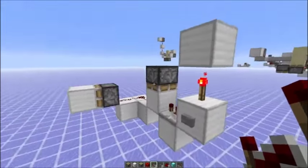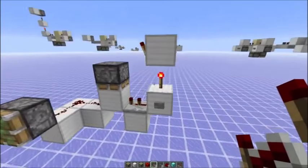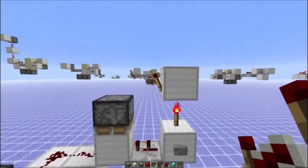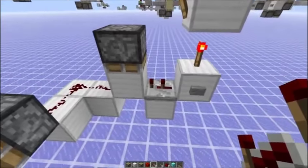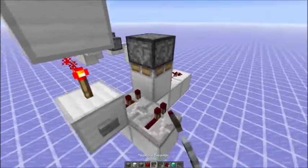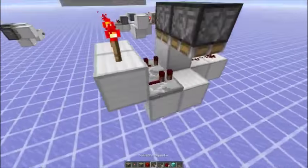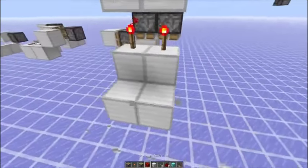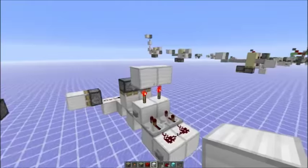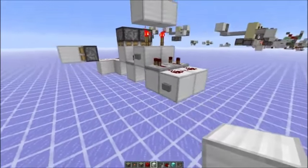You can also make a tileable zero tick pulse generator design — this one is one-wide tileable. It has two ticks of delay with repeaters and two ticks with the torches, and the torch turns on at the same moment but later within the tick as the repeater. You can do the same next to each other, and if the inputs are at different times — for example separated by four game ticks — you get zero tick pulses four game ticks apart from each other.